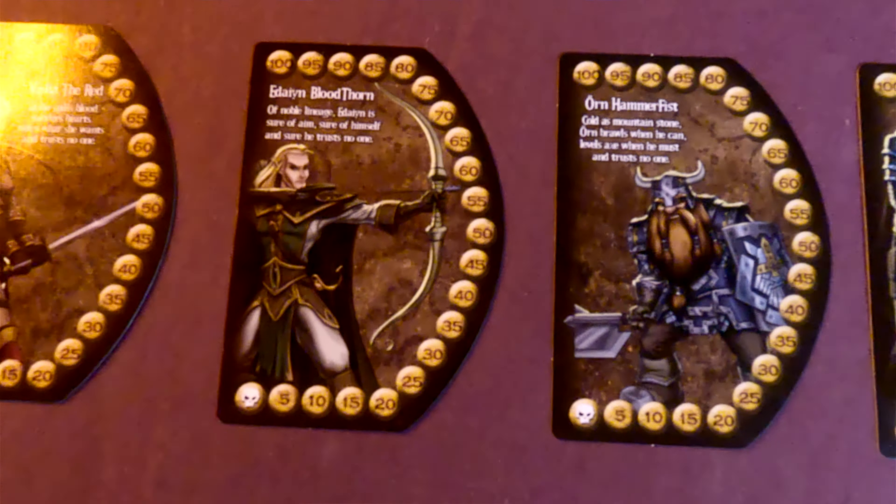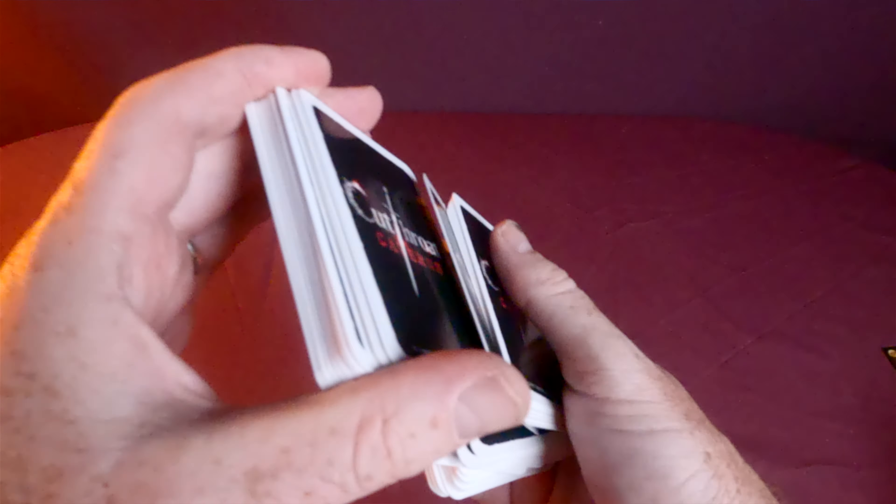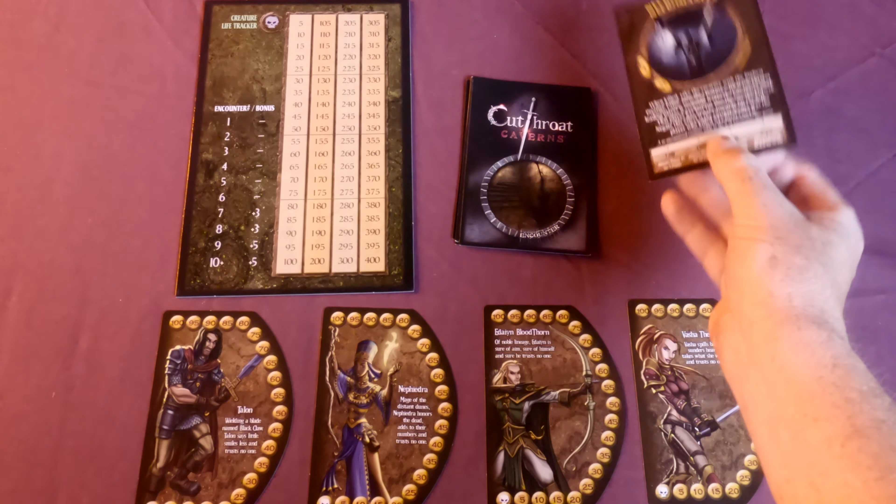So how do you play Cutthroat Caverns? It's a turn-based card game. First you select a character, put the character card in front of you, then take the encounter deck — a deck of monsters — randomly select an encounter and place it face down. Stick the scoreboard on the table, shuffle the 94 player cards into one central deck. Flip over the first encounter card, check the monster's health, place a bead on the score track, and each player draws seven cards — always your maximum hand size.